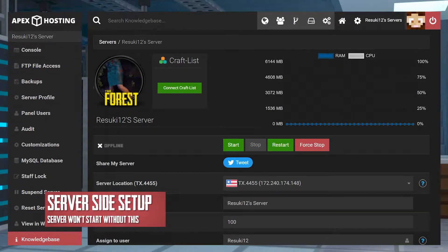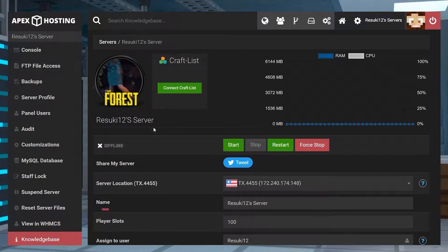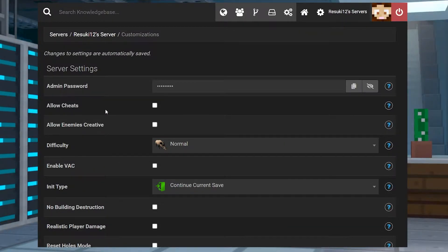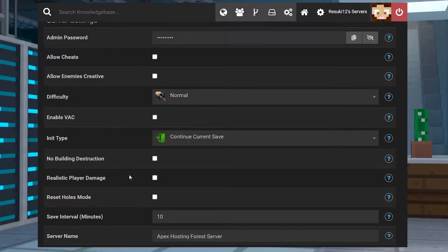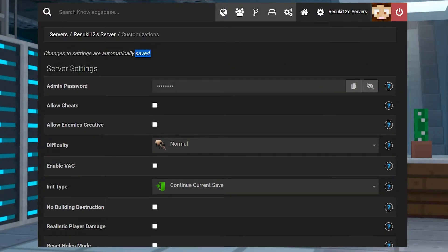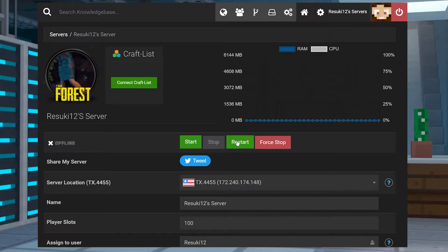From here, you're going to head to your Apex panel and make sure that the server is stopped. It really shouldn't be running at all if you don't have the Steam token. So go to the left-hand side where you see Customizations and select it, then scroll down to where you see Steam Server Login Token — GSLT — and type in or copy-paste that big long stretch of numbers. Go back up to the top, and as you can see, it says changes to settings are automatically saved. Click the name of your server and start or restart the server to officially get it up and running. This may take a moment, especially if it's the first time you've run the server.